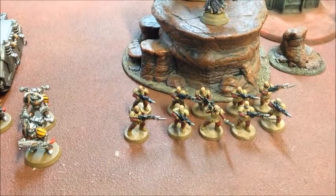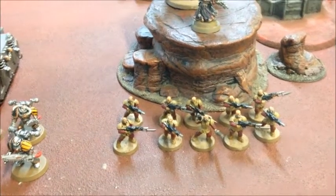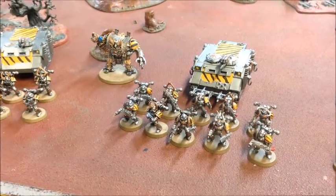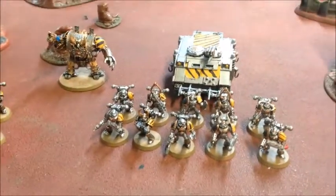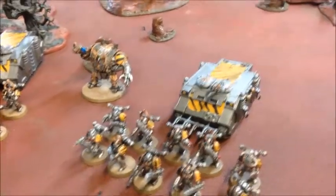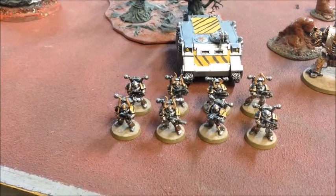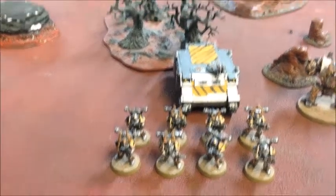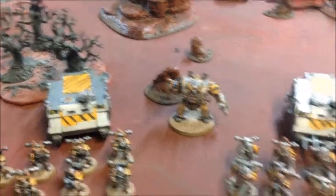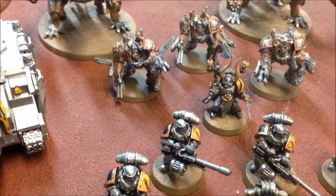Cultists are represented by these Genestealer Cultist guardsmen. First squad of Chaos Marines is 10-man strong with bolt pistols and chainswords, plus a melta gun and combi-melta, riding in a Rhino. Second squad is eight guys running bolters with melta and combi-melta in another Rhino. Backing them up is a Hellbrute with a plasma cannon and power fist. His spearhead detachment is led by a Chaos Lord.